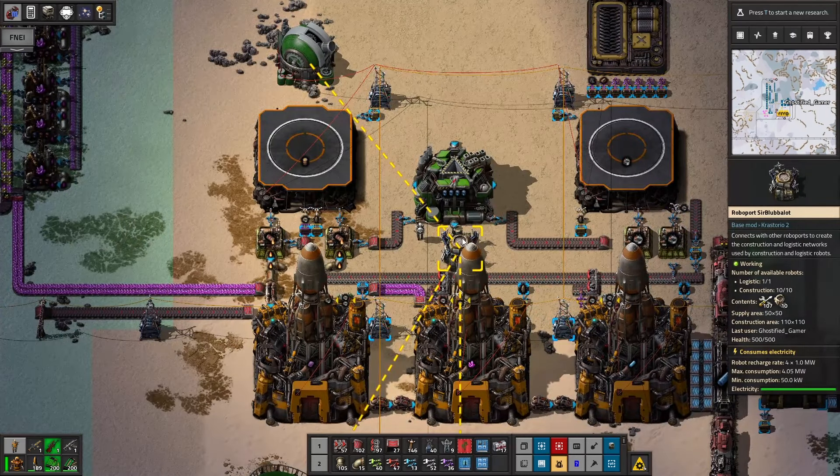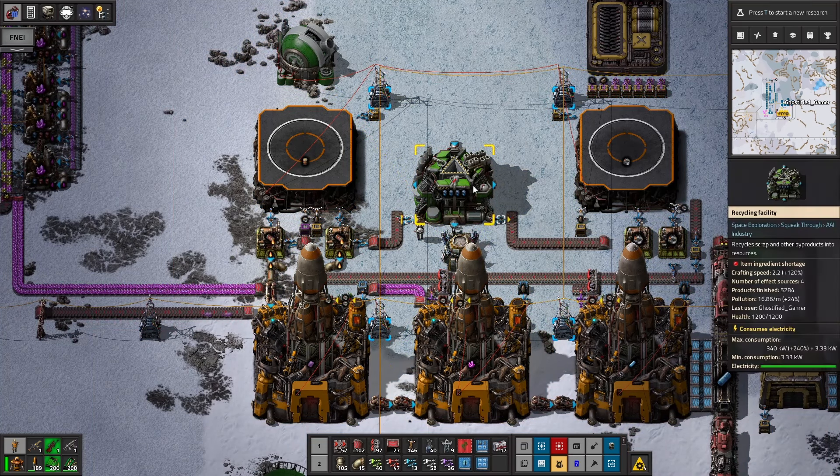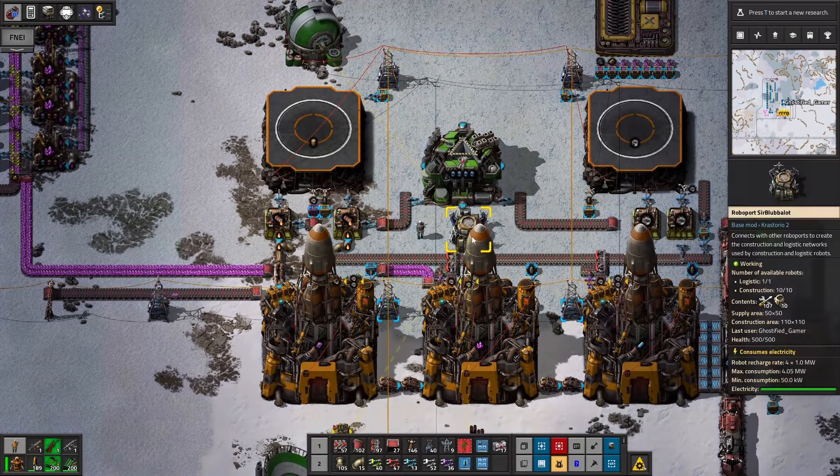I have a RoboPort here and I need to bring more bots — I've got to remember to do that. What I have here is this one recycler; it gets jammed up. But it's not like I have to send a rocket every 2 seconds, so it'll be fine. I would like to put more in so that doesn't jam it up and we can get fast fueling.